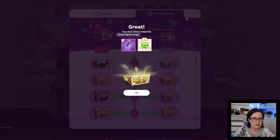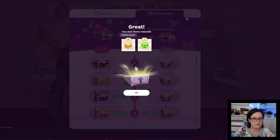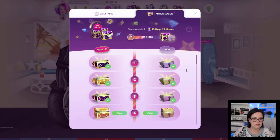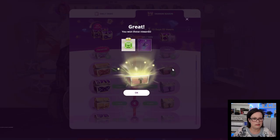In the premium chest we got beauty pageant energy and 7 emeralds. Chest number 3: 42 fashion points and 1 emerald. Chest number 4: 3 emeralds and 1 beauty pageant energy.